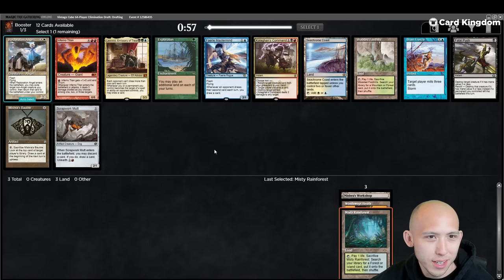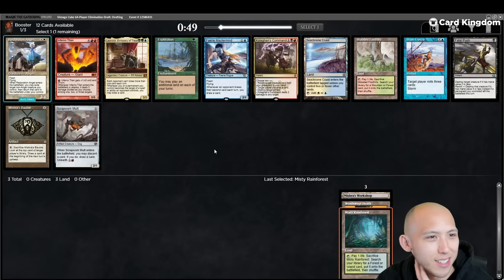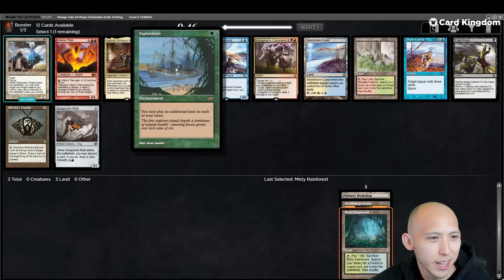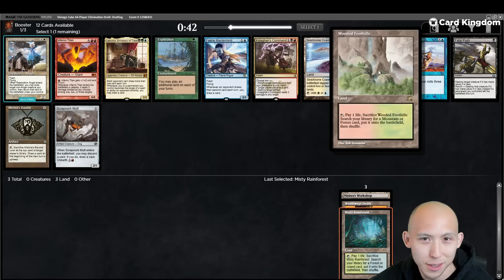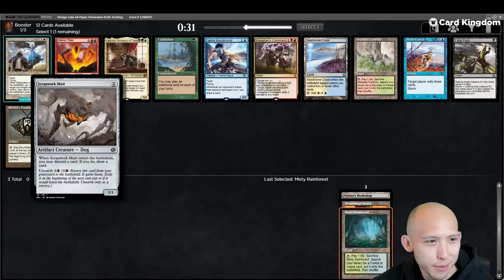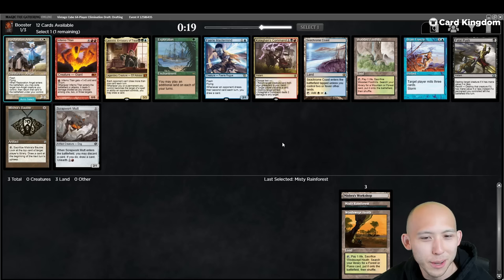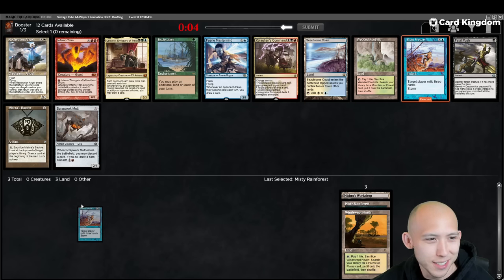There's Brain Freeze if we wanted to take that and keep plans open for like Breach, Freeze, LED nonsense. Leovold, solid. Exploration — if that was Fastbond I'd probably take it. There's a Wooded Foothills if we just wanted to take another fetch. No artifact I really want for the Workshop. That would be a third green fetch, which would make any green dual pretty impressive. The upside on Brain Freeze is so high, and I've already taken so many lands. Let's take the Freeze. Maybe we get past a Breach, and find Lion's Eye Diamond, or if we get really lucky, open Black Lotus in one of the remaining packs.